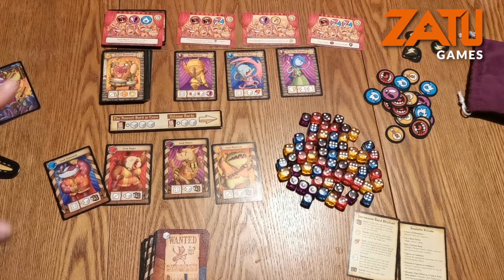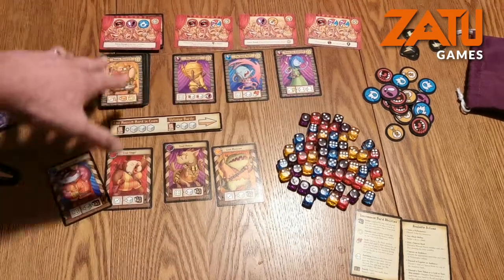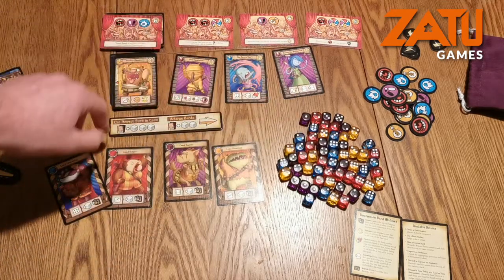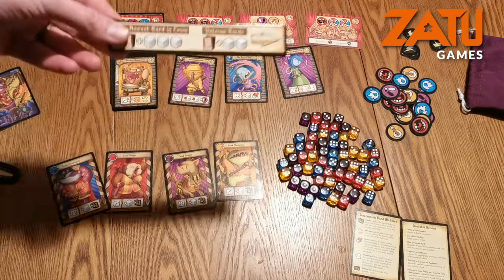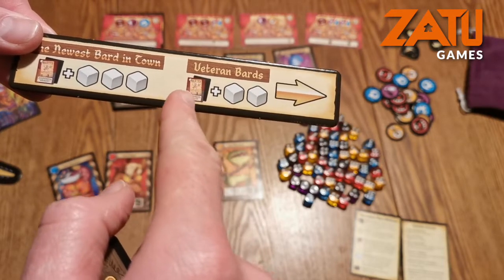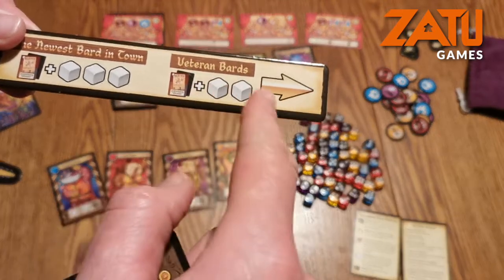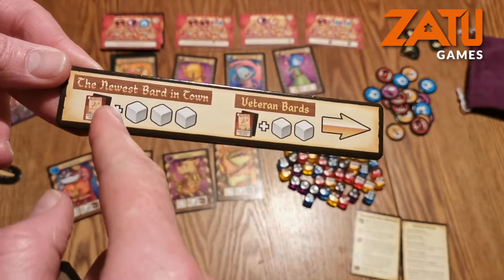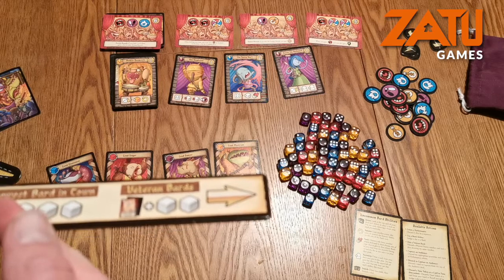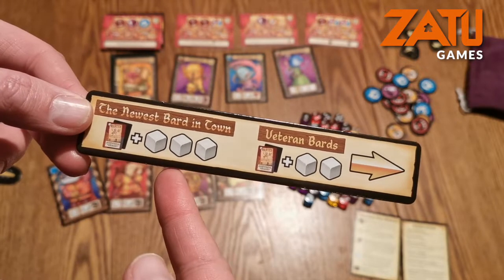This is a very brief look at how to play Battle of the Bards. Every player starts off with this kind of layout in front of them — this is the main play area. There are different Veteran Bards that people can buy. To get one you would need a combination of a wanted card and another card, plus two dice with the same number on them. To get the newest Bard on top of the Bard deck, it's the same thing — two cards, one being a wanted — but this time three dice with the same number.